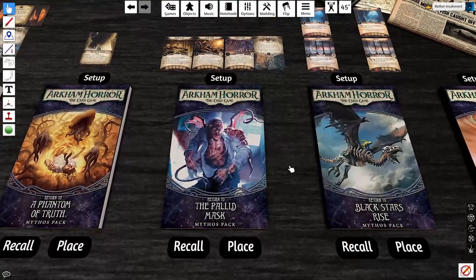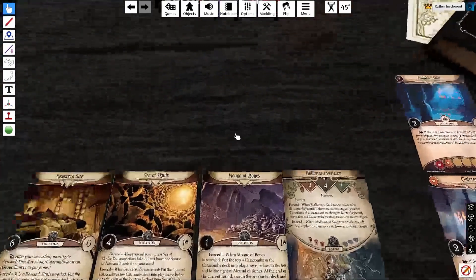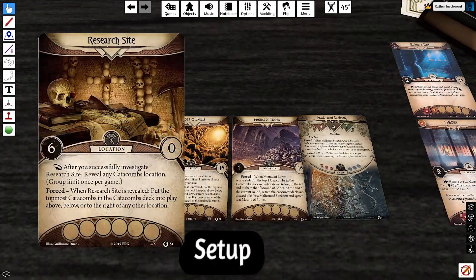The Pallid Mask is one of my favorite scenarios in the game. I really like the Catacombs of Paris, and the Return to version vastly improves them. The main way it changes the game is by impacting the Catacomb deck. There are 4 cards in it. The research site is really interesting — there are no clues or victory there, but if you successfully investigate at difficulty 6, you can reveal a Catacomb somewhere else on the map. This makes the scenario less random and gives you more player agency in how the Catacombs progress.